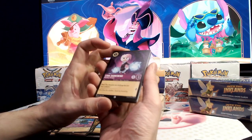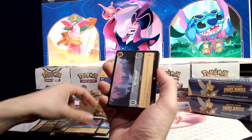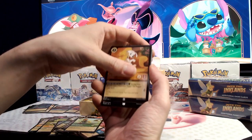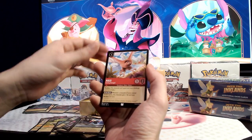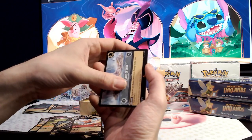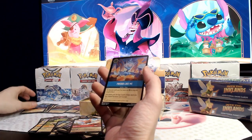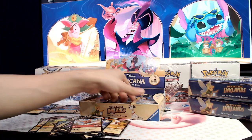When opening these packs, if you don't know, generally you get several common to uncommon cards, followed by two rares and a foil. There are a class of cards called Enchanted, which is the highest rarity, and that's what everybody is seeking right now. Other than that, you do have super rares, rares, then your uncommons and commons.